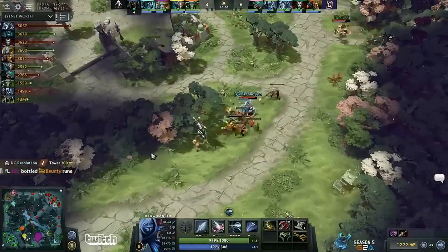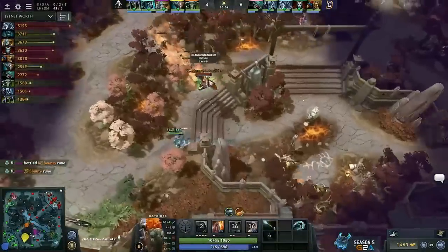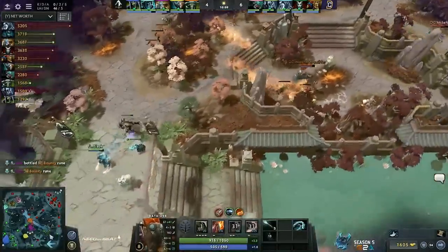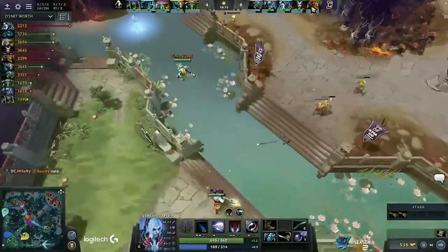Nice combination of the Gust into the Flame Break just made it impossible for Magnus to reach the Drow Ranger. And this rotation works even better for DC — you push up on the top lane, you take the fight, and then you take the tier one tower on bottom lane. Successful rotation for Resolution and TP's coming back off cooldown — he can go straight back up to the top lane and start all over again. Moon's getting so much from this early game. Very difficult to zone out and this game seems to be no different.